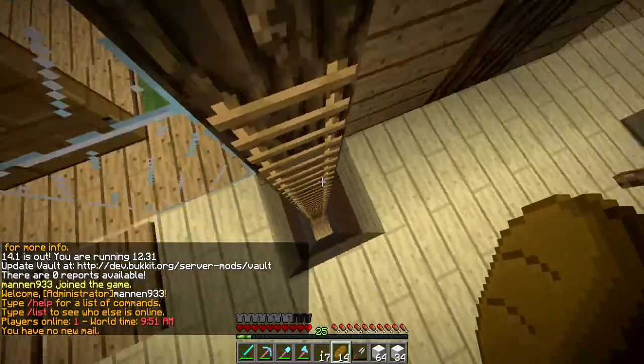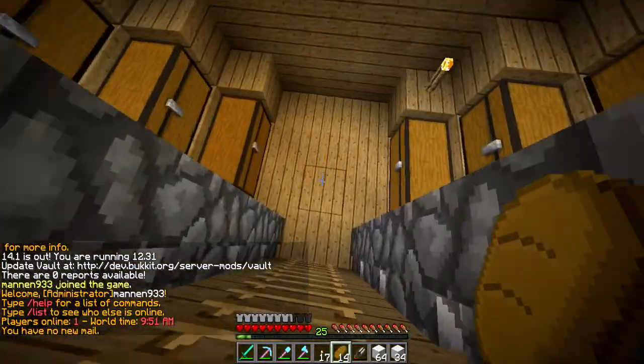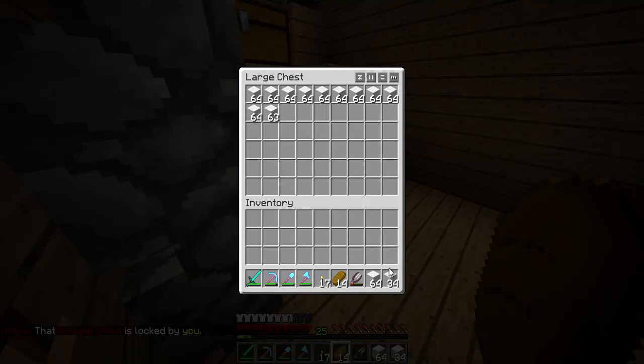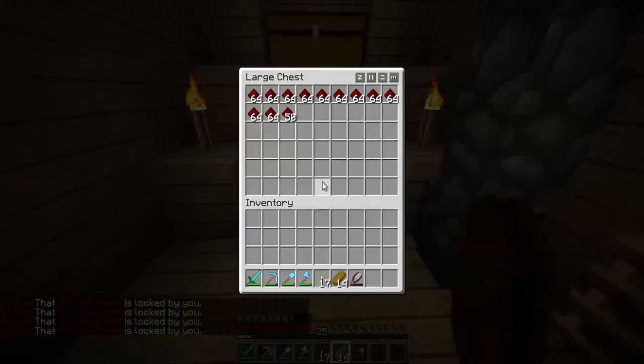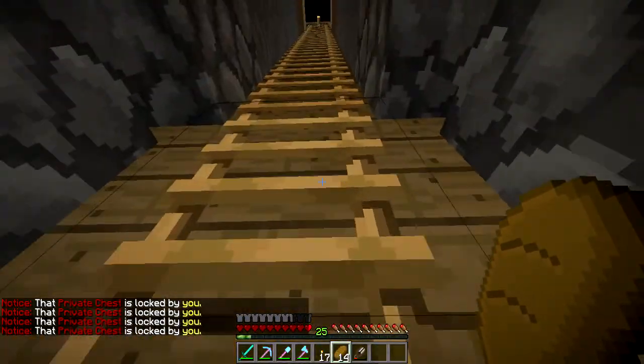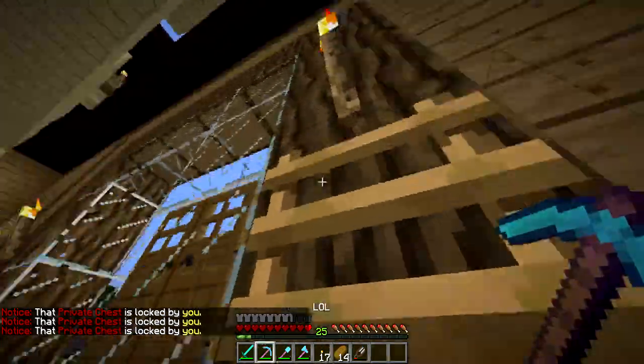And down here is the storage. I made it storage — all my wool, stone, stone is here, and redstone. What more?